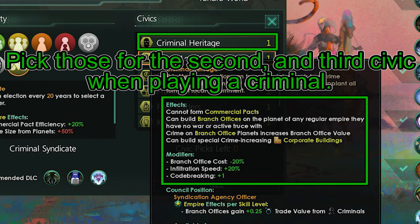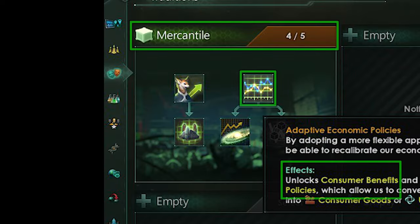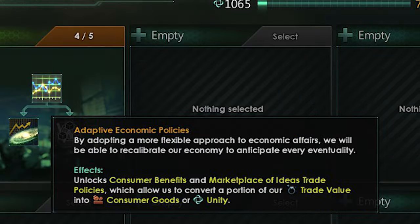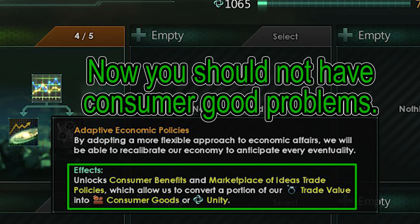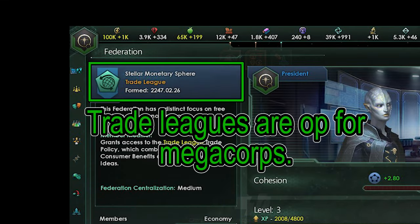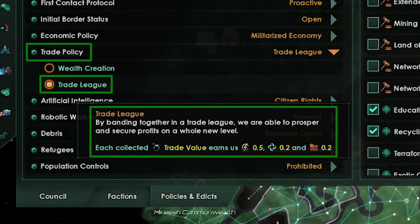So how should you play a Megacorp? Like any trade empire, you want to get the Mercantile Tradition immediately as your first tree, then pick Consumer Benefits immediately after that — this will avoid Consumer Goods Deficits. If you can get into a Trade League Federation, even better.